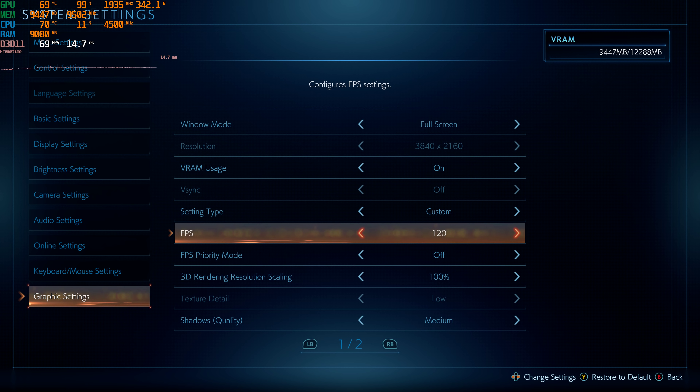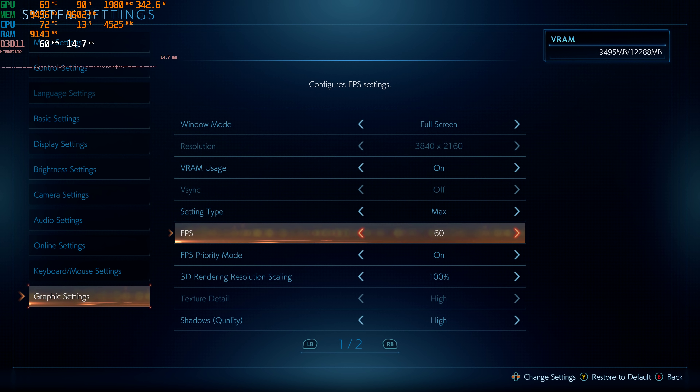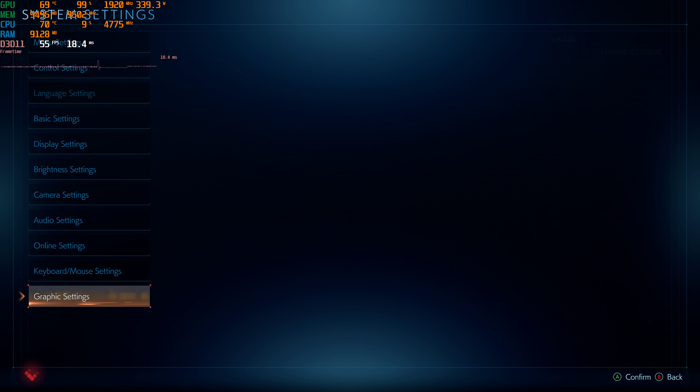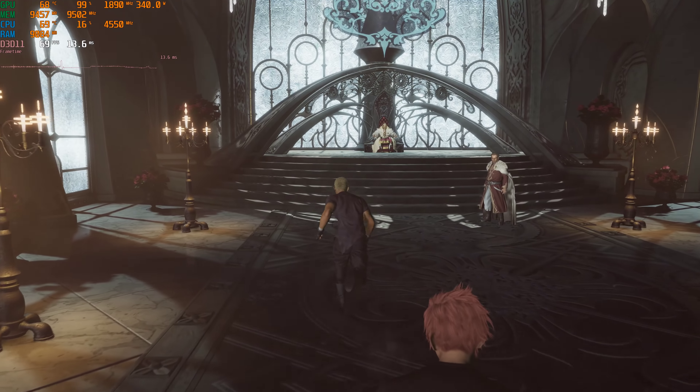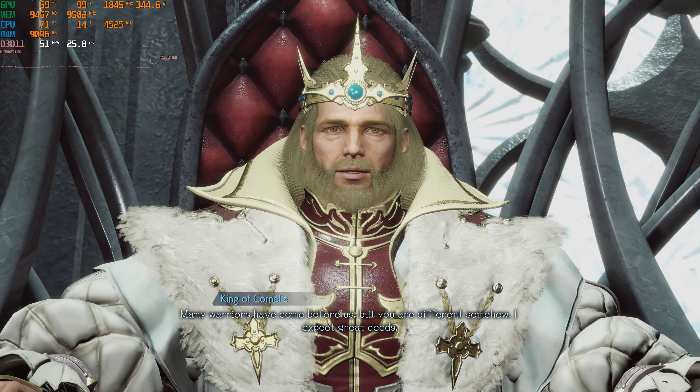I want to give you guys some actual gameplay. Should we go standard or maximum? I think we're going to go maximum, because there didn't seem to be a very big performance difference between maximum and standard. It seems like the main thing they do is just render scale. So we're going to be at maximum settings at native resolution and play the game a little bit.